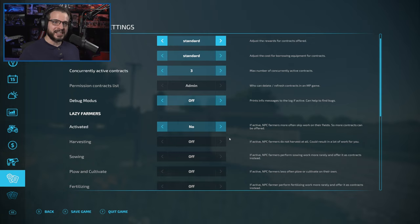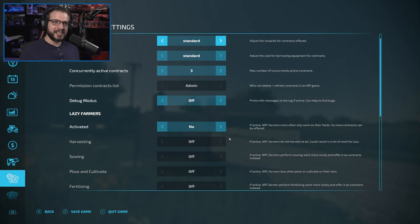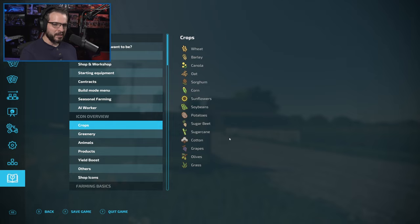Speaking of pigs — they can eat nine different types of food. Pigs take four different categories: base type food, which needs to be corn or sorghum; grains, which needs to be wheat or barley; protein, which is either soybeans, canola, or sunflowers; and then root crops, which is either potatoes or sugar beets.